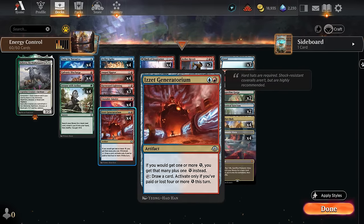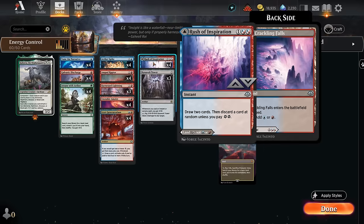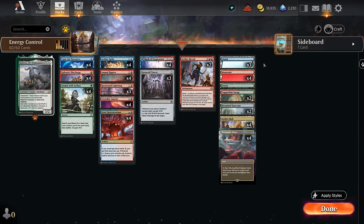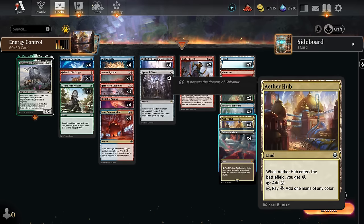If we spend energy on Etherspike, it's also a way to enable the Generatorium, which is great if we have multiple amulets in play — we can spend four energy per turn to draw an extra card. Rush of Inspiration is part of our mana base as a blue-red tapped land, but we can also cast it as a three-mana instant to draw two and discard a card at random unless we pay two energy. Our mana base plays the full set of Prismatic Vista as an important revolt enabler for Aether Revolt, and we want to play a bunch of basics anyway to enable Attune with Aether.